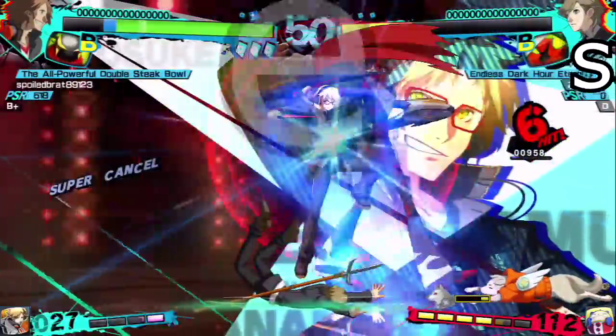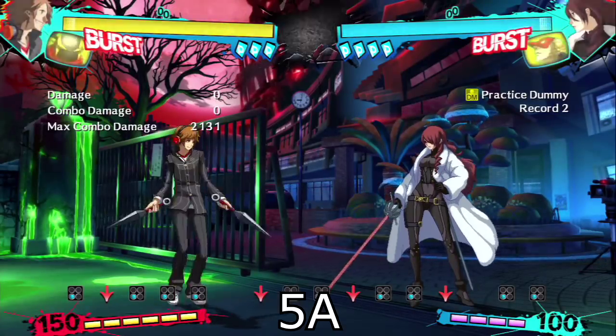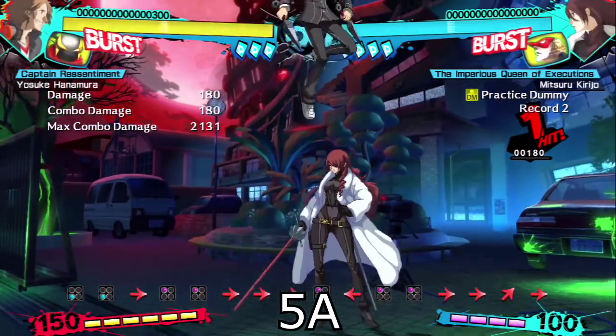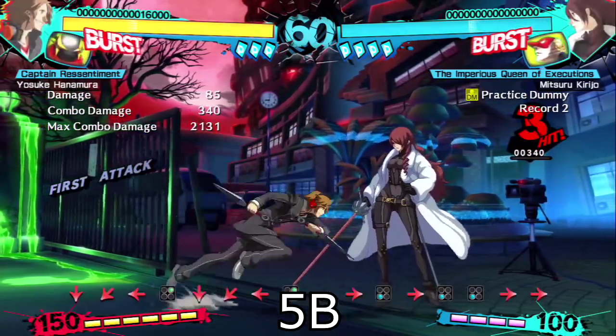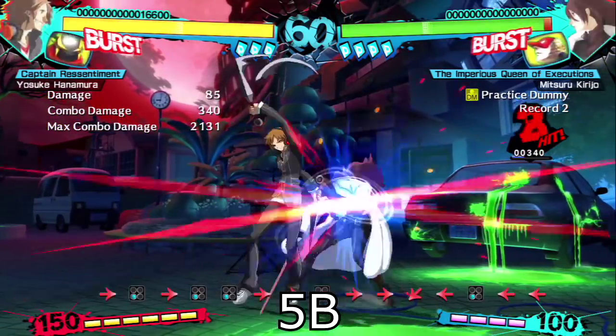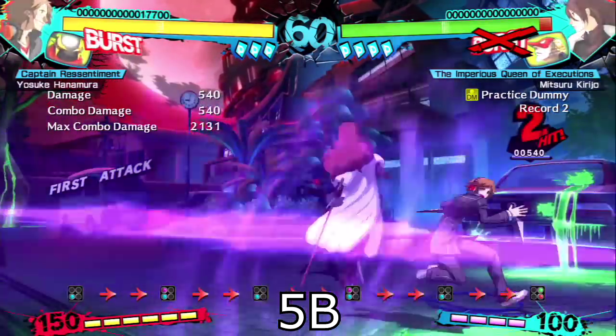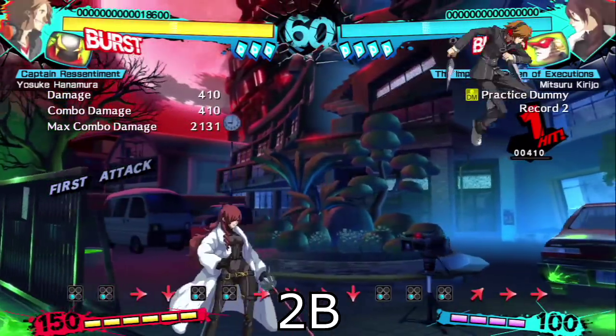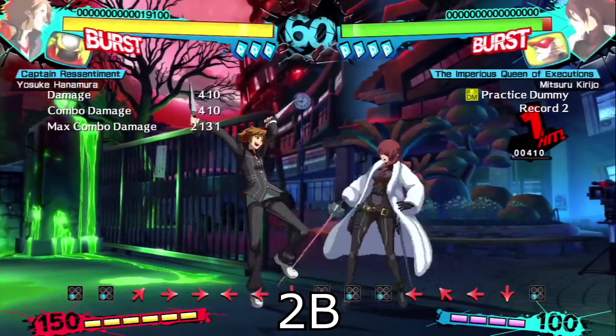Now I'm going to list the best moves that Yosuke has in his arsenal. 5A is quick, safe, and it's the move that you'll be using to start a lot of your combos with. 5B is great for pressuring the opponent, and it's dash-cancellable on block, allowing you to lead into some very tricky setups. 2B is very similar, except it serves as a better anti-air, and the hitbox extends behind Yosuke's back.